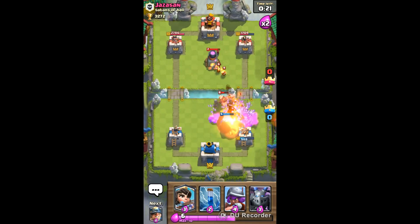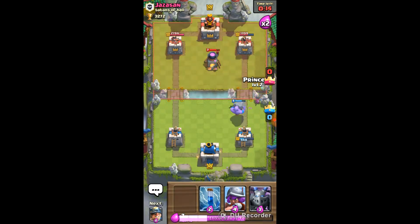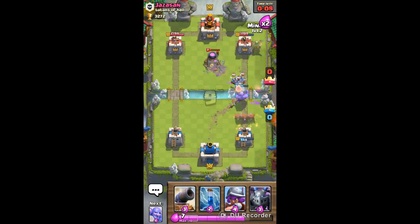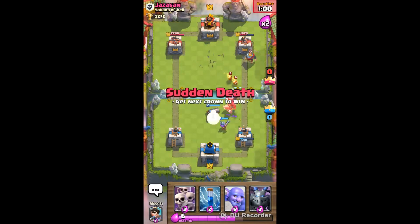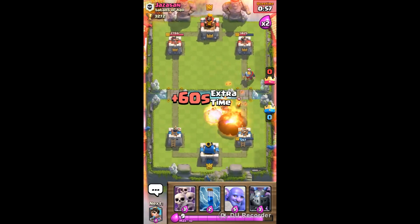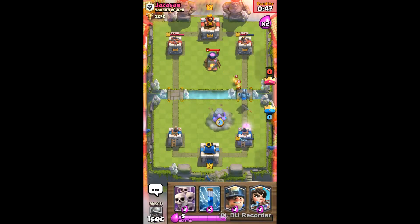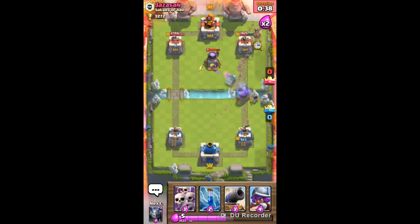Skeleton Army for his Hog Rider. That was a really good Fireball actually. The Miner for chip damage. I'll distract the Hog Rider with the Cannon - the Cannon is one of my favorite buildings because it's really good for defense. It stops every push; it's really easy to stop Giants with the Cannon, and it's really easy to stop Hog Rider pushes.